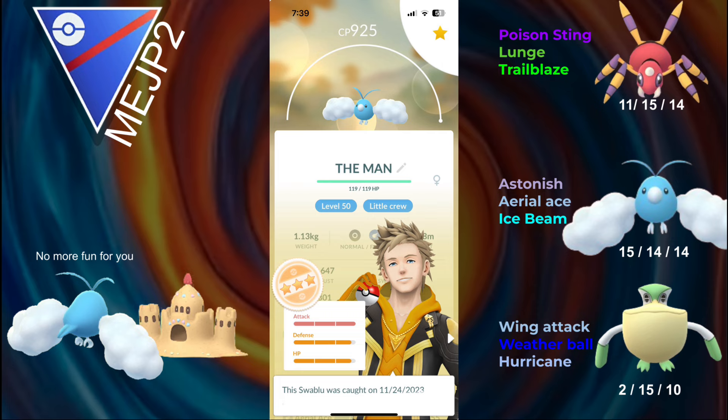Swablu did get the Astonish buff, which increased Astonish's damage by 80%, which means that if it can hit for super effective, it hits for a lot more now. The damage actually does add up compared to when it was not buffed — it did like nothing, even when it was super effective. So I am quite excited to see how it does.